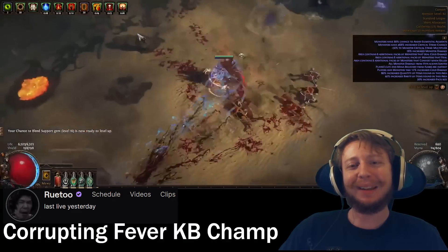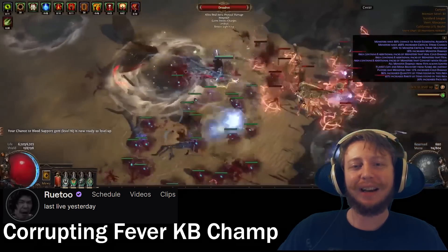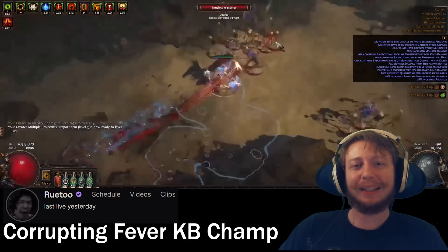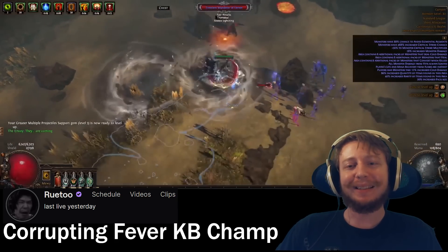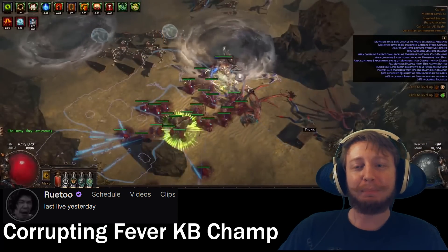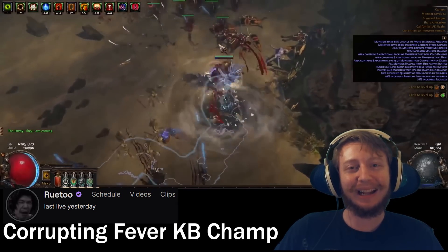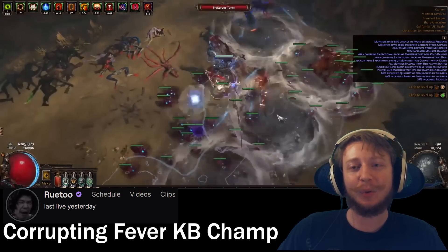The last non-meta build on my list might get a little bit of an eye roll, but in my eyes it's flying just under the other super meta builds. If you disagree, let me know down below. Because this last build is going to be Rutu's Corrupting Fever Champion — an absolute monster when it comes to map clearing with fairly good defense. This is the go-to build if you just want to blast and go through maps, since it's a Kinetic Blast build with explosions, speed, and beef built in as soon as you get to maps.